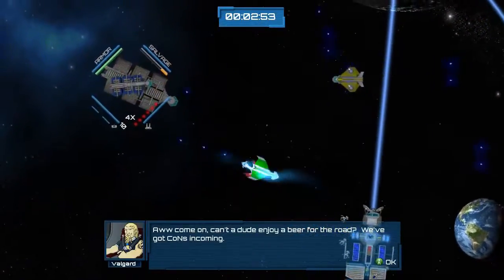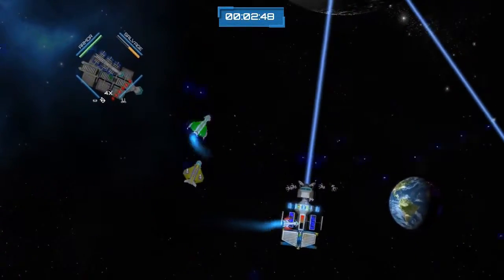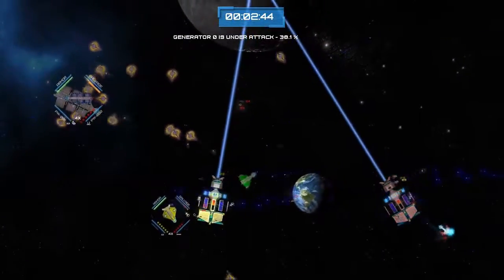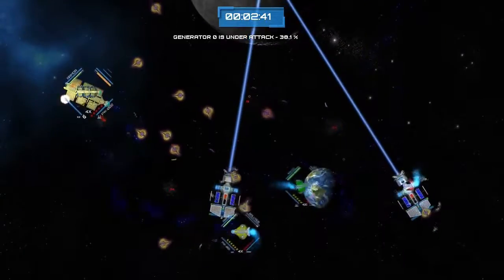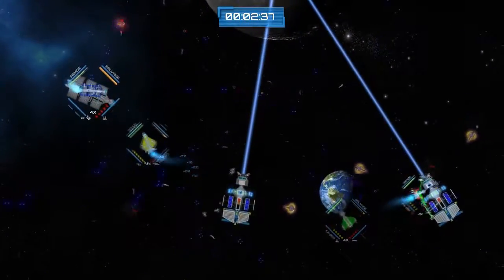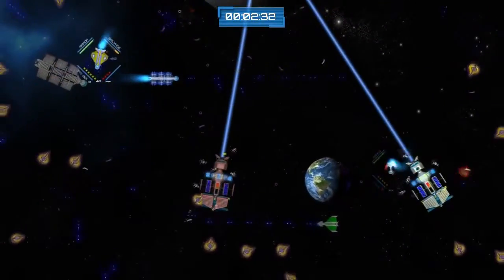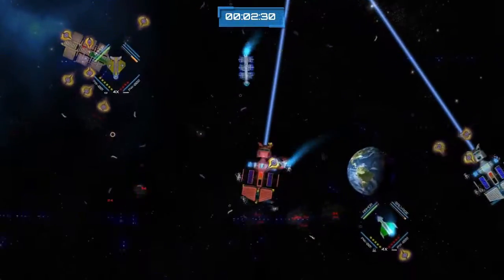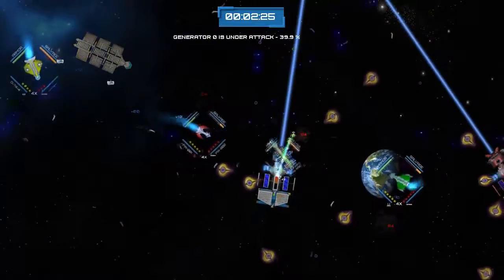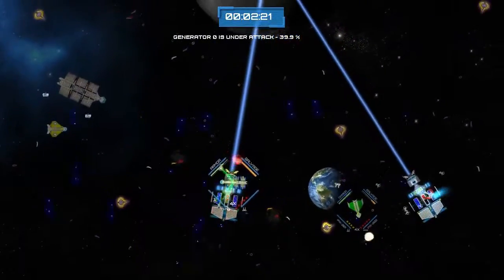The goal of this mission is simple. We have two generators that we have to keep repaired as well as a freighter with Valgaard piloting it. We need to make sure that he doesn't die — Valgaard has a bunch of salvage on his ship that we can get and bring back to each one of the generators. Salvage is very important to Blue Shield Alliance. We can pick it up by killing enemies when they drop it, and then bring it back to the generators where the repair bots will repair them for us. In this mission we can also get salvage from Valgaard as a secondary option.